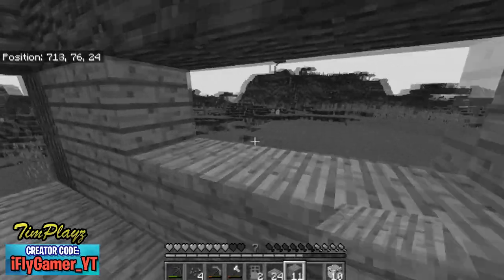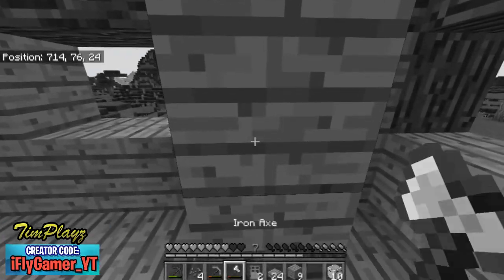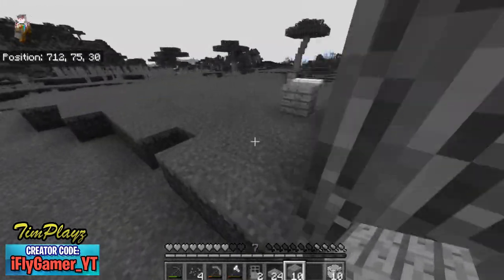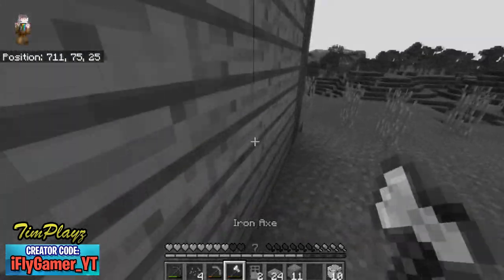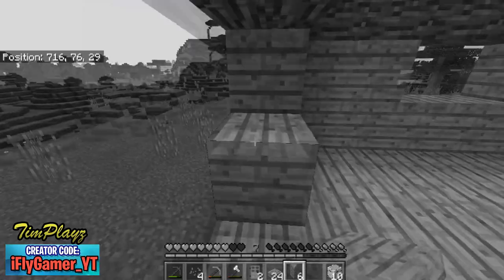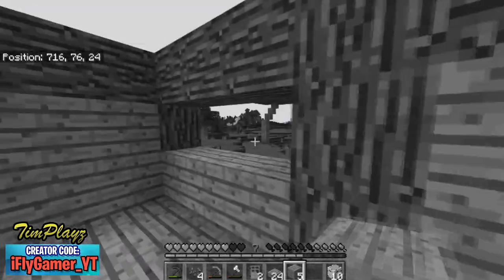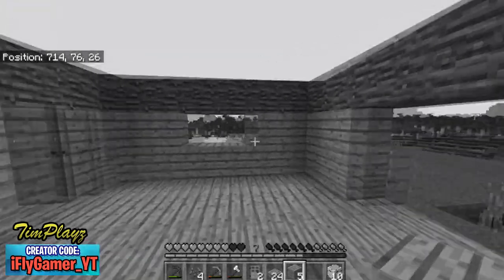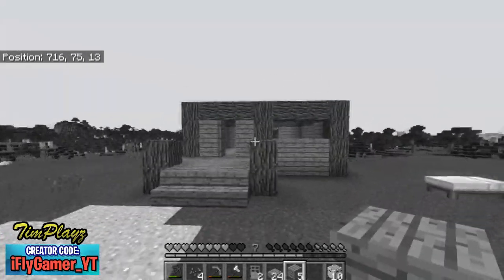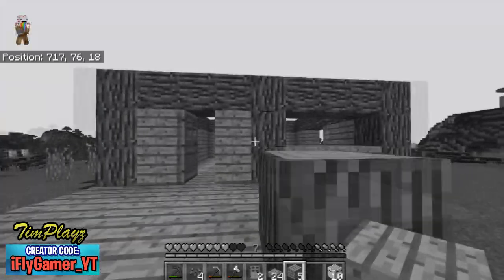I'm thinking about a two-block window but I'm not sure where it would look good. Gotta place my blocks correctly. Let's break this block — I'm thinking about making the back wall a big window. What do you guys think? That's gonna be my house to start with; it's not very good looking right now because everything is gray — I can't even make it look decent.